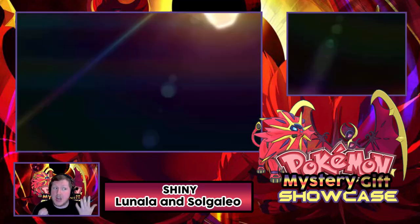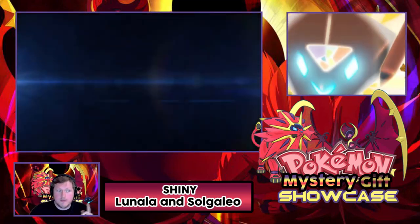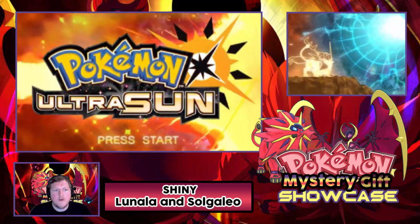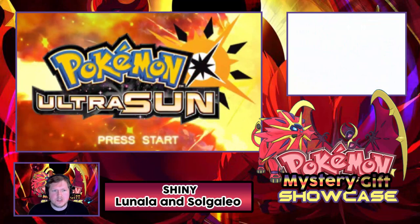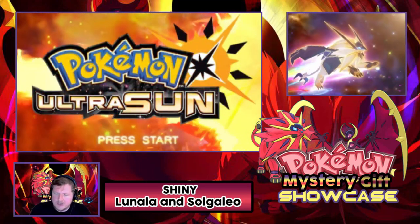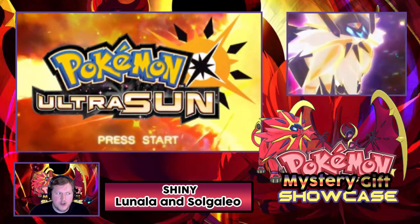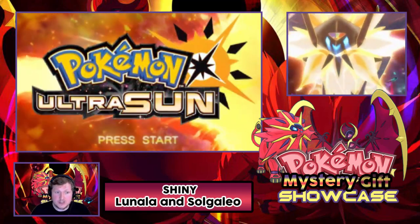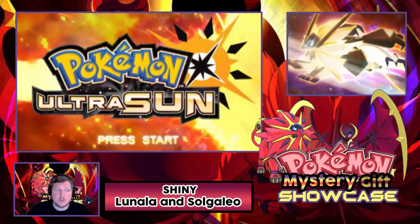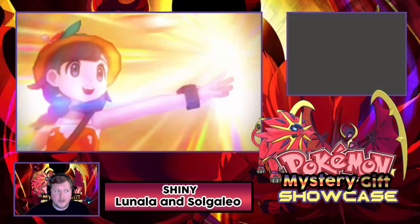Today we have Shiny Lunala and Shiny Solgaleo for you to pick up. These are available in stores by asking for codes. If you're in America, you need to go to your GameStop store, but you don't need to ask for a code. What you need to do instead is you need to have had the Pokemon Pass app installed on your phone, then find a poster, look for the QR code and scan it to get free codes. You only have to scan it once to get the free codes.